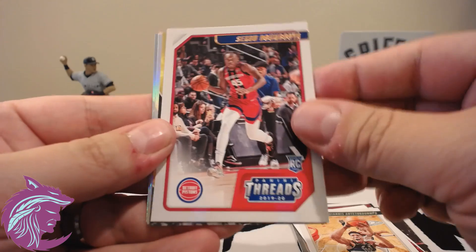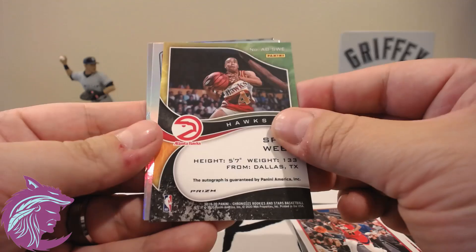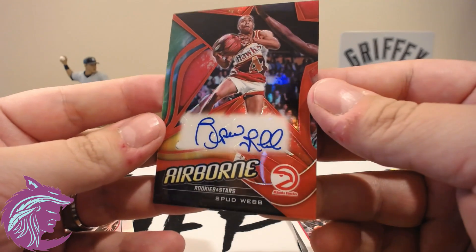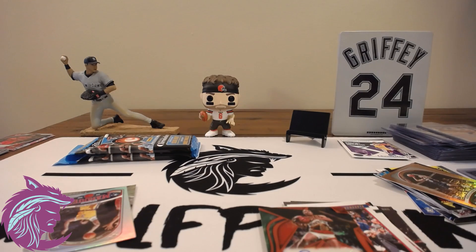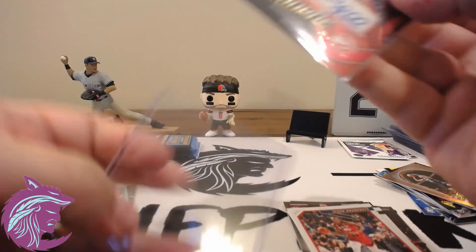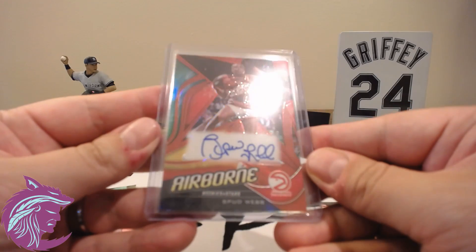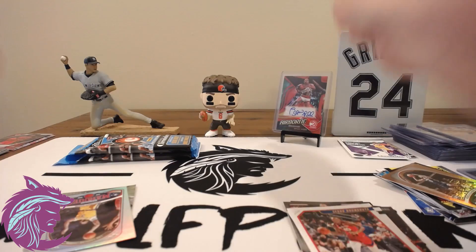Jimmy Butler, another Giannis Threads. Threads — wait, that's not an autograph though, right? A Spud Webb autograph — you're kidding me! That's pretty sweet — I didn't even know you can get autographs out of this stuff. Spud Webb — that's just a cool Legends autograph. Wow. Yeah I didn't even know you can get autographs in this stuff. Spud Webb autograph, Rookies and Stars Airborne — that is nice, that's cool.